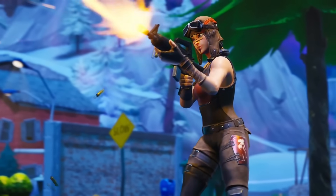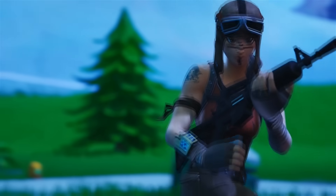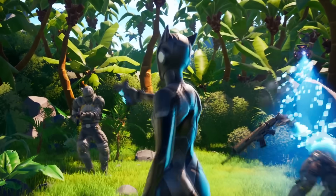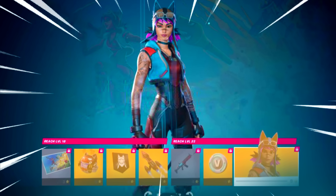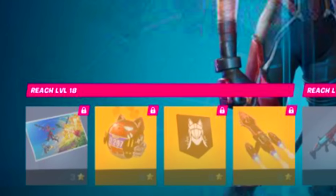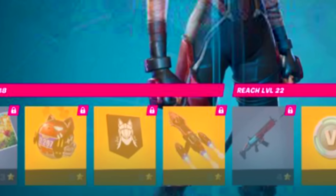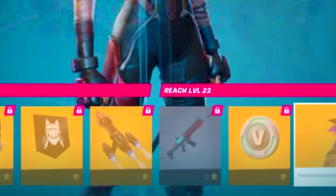The next skin revealed is gonna be the Renegade Lynx. Renegade Raider was one of the most OG skins in Fortnite Chapter 1 Season 1, and they mixed it up with the Lynx skin from Chapter 1 Season 7. This skin comes with a lot of free rewards: a free loading screen, a free wrap, a back bling, a banner, a glider, and some more free V-Bucks.